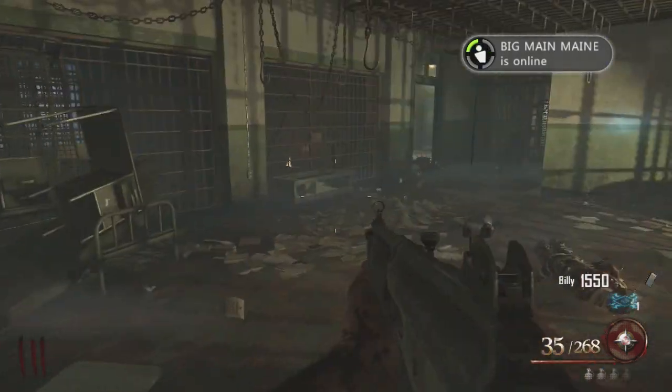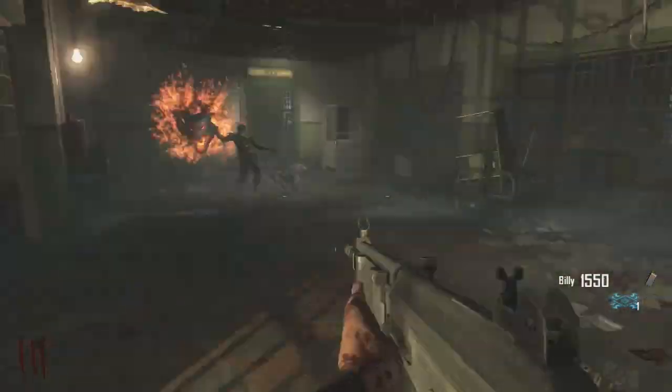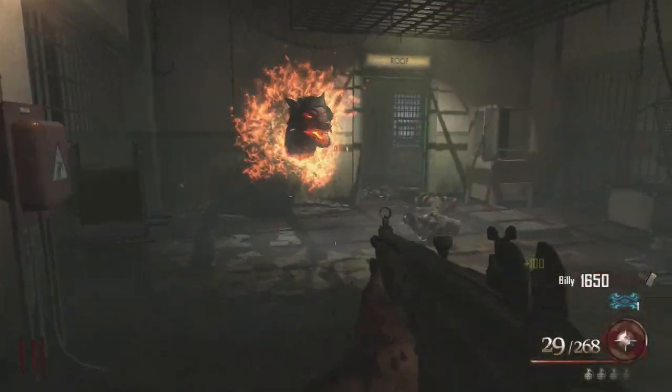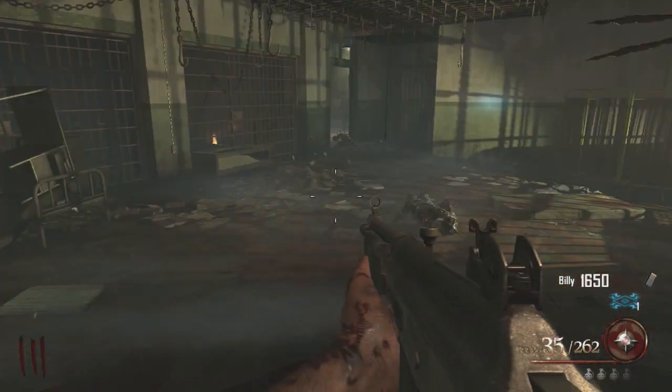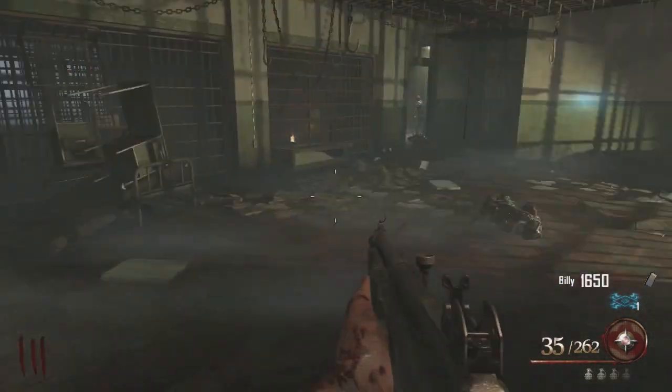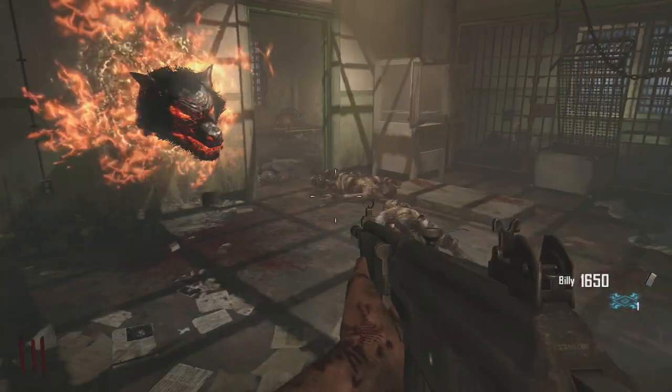This is round 3 and you want to kill these guys one by one again. You should have enough points to be able to open the doors if you follow the tutorial — I'll post it in the description for this video. Kill these zombies one by one in this area right here as well, and you kill enough of them, the dog head will go away by round 3.